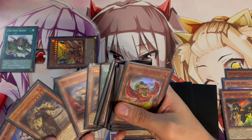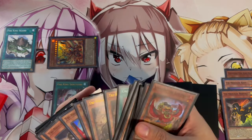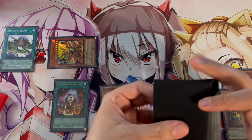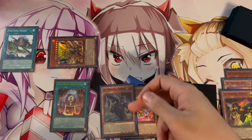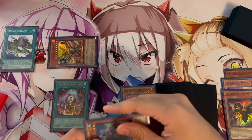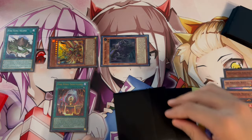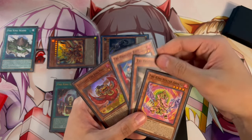With Nerval in the graveyard, we activate it to search any Tri-Brigade name. If you open Keras, you can search Fractal for later, but here we search Keras because we need an extender. At this point we have Keras and Arvada — or any Tribeast — in hand. We use Keras's effect by pitching that Tribeast to summon Keras, then banish two monsters — Kit and Nerval in this case.